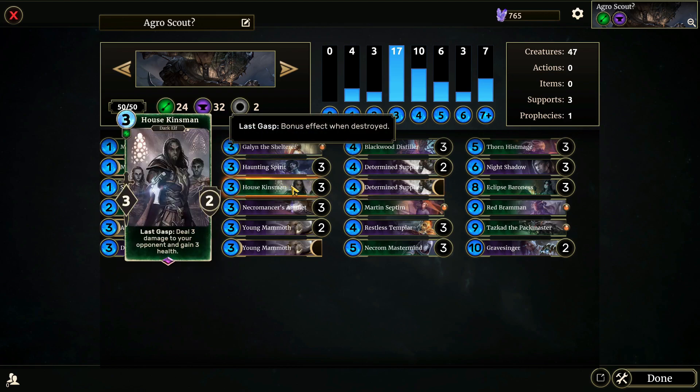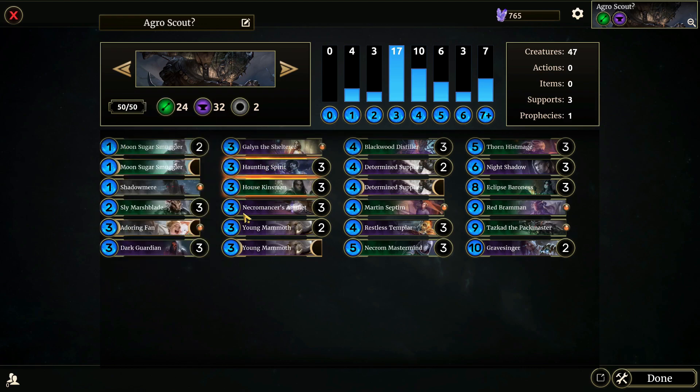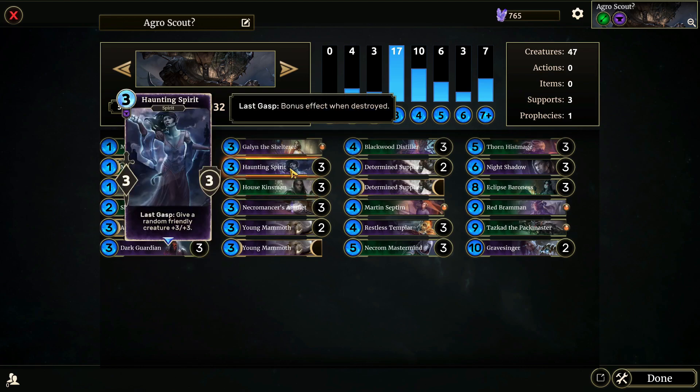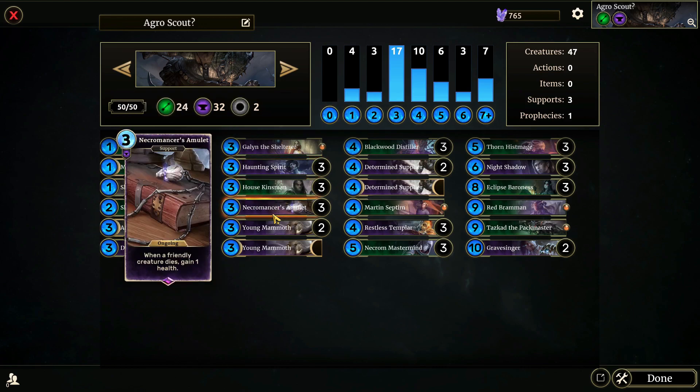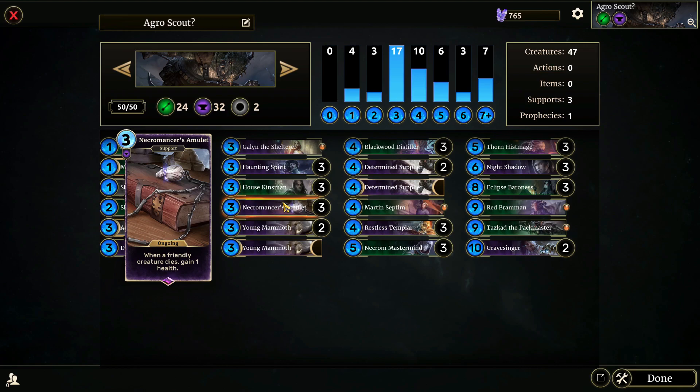House Kinsman: deal three damage to your opponent and gain three health. It's sort of like Haunting Spirit, but a little bit better, because the damage directly goes to your opponent's face. Haunting Spirit is still a very good card, though. Necromancer's Amulet: when a friendly creature dies, gain one health. This deck is kind of similar to the last one that I played in the sense that we're running some of the same cards. Necromancer's Amulet will be super nice, because we want our creatures to die in this list, actually. So having three of them feels appropriate, and it will keep us alive a little bit longer.